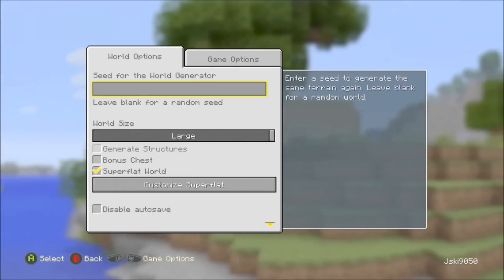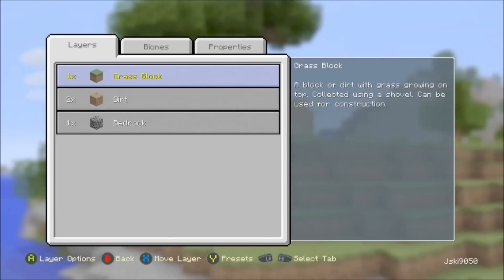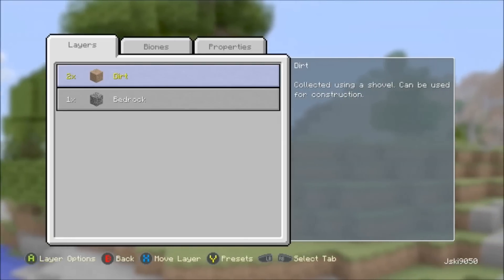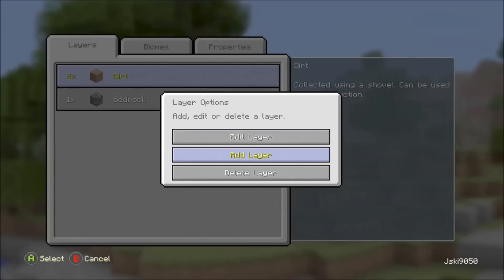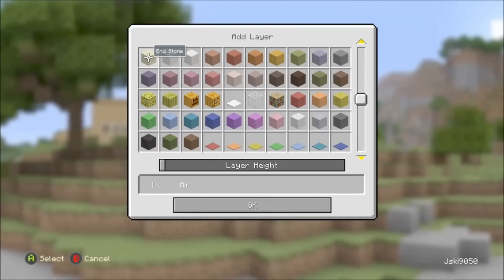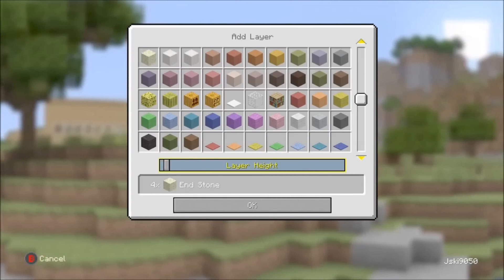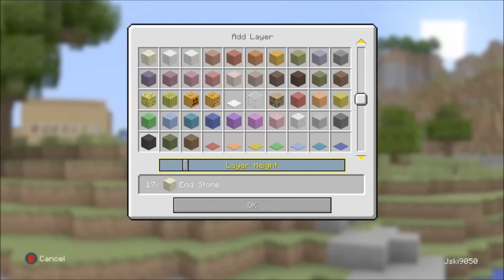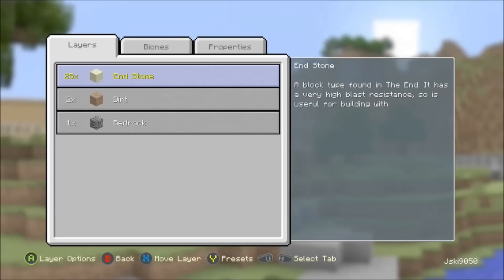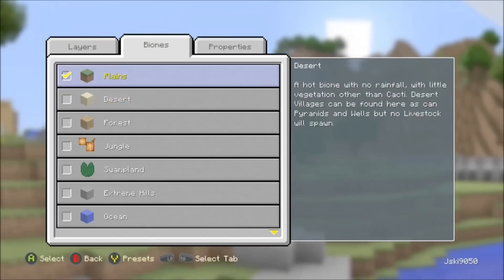I'm just checking out everything to make sure it's correct. You're going to want to delete this first layer — delete the grass layer — and then you're going to re-add a layer. The layer you're going to want to add is end stone. Search for end stone, and once you have that, put in the height of the layer at 25. Now that we have that at 25, go and hit okay.